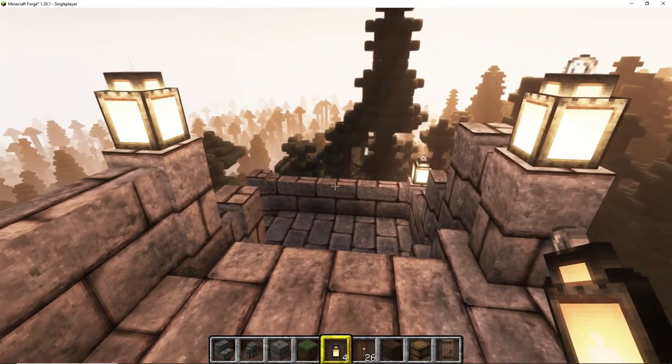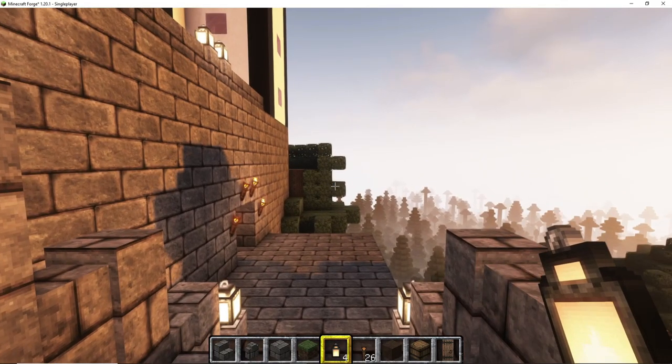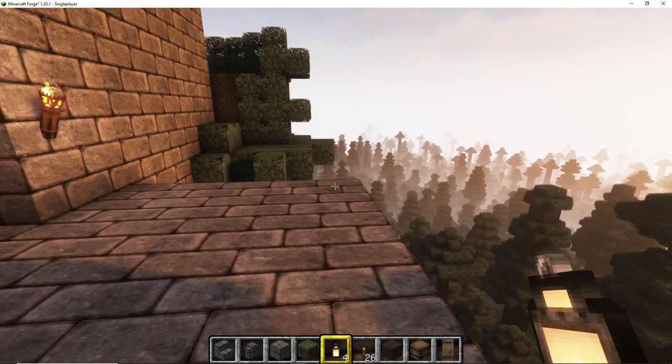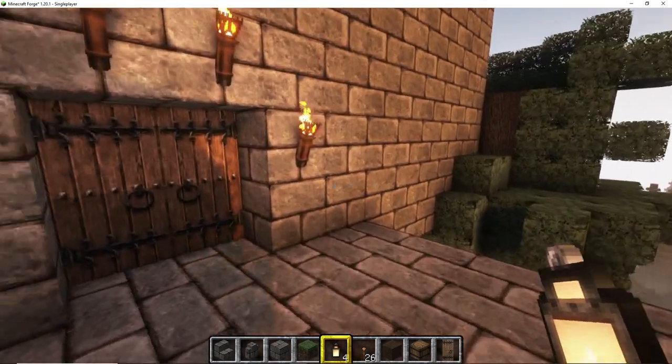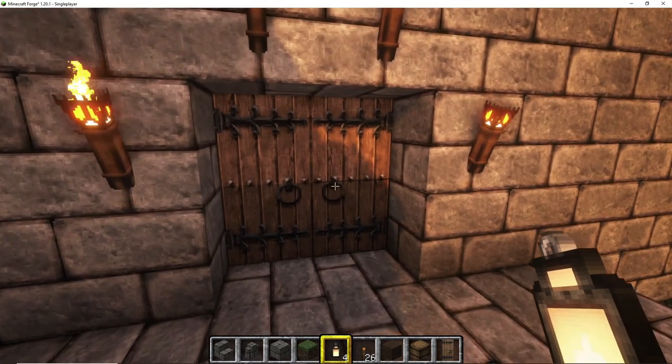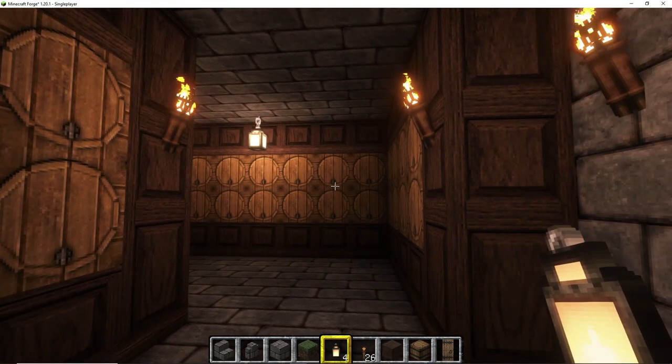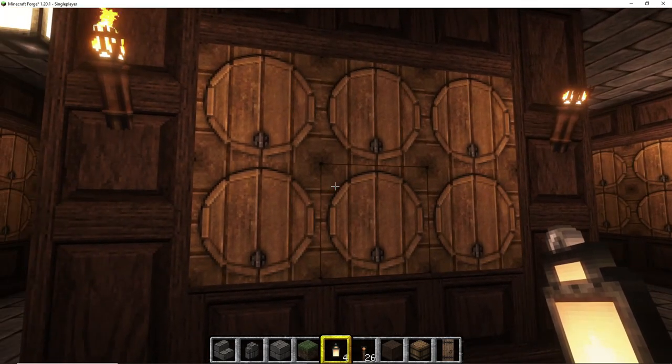Then the wife suggested, why don't you put in a cellar — a wine cellar? And I thought that's a good idea because the church is going to use wine when they do the communion, and as we know it's not really wine, it's just cool drink. So here's my wine cellar.